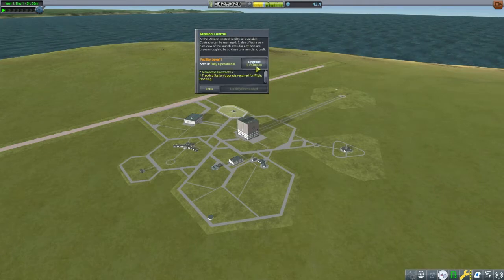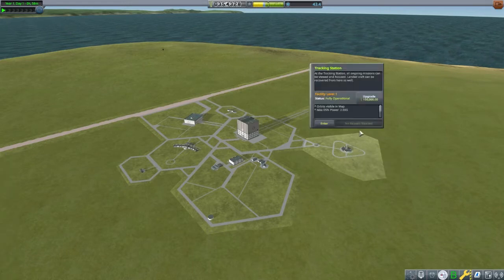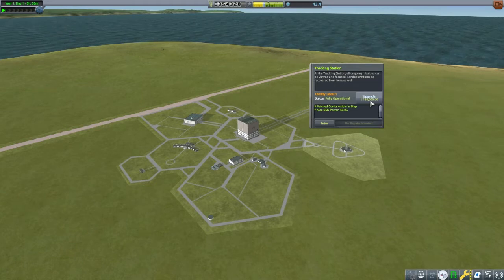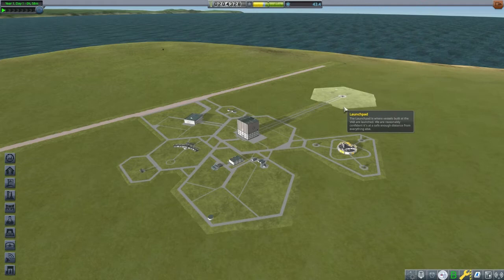Right-clicking on a building, a pop-up menu appears. Here the cost to upgrade the facility is shown, as well as the effects of the next higher level when we hover the cursor over the upgrade button. I have decided to upgrade the mission control and the tracking station. Now we will have the ability to make maneuver nodes.